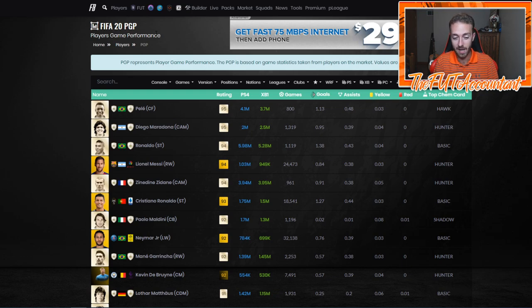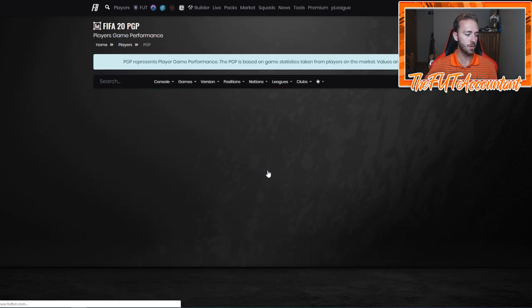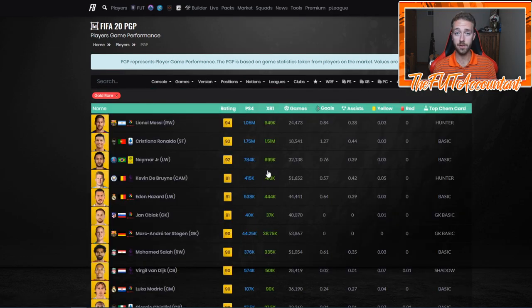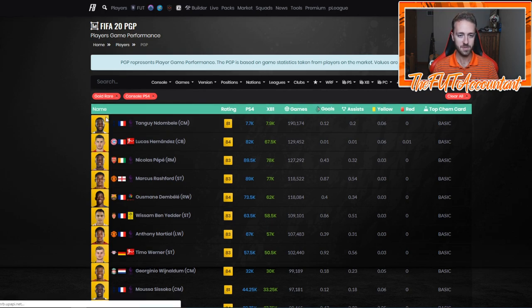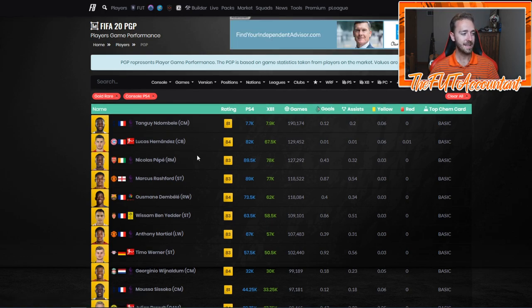The best thing that this PGP tab does on footbin is it basically tells you which cards are the most popular in FIFA Ultimate Team. I'm going to sort by version gold rare because I don't want to look at icons or informs right now — I want to focus on gold cards. If we order by games ratio and also sort for PlayStation 4, we get an even better representation. These are the cards that have been used the most in FIFA 20 based on cards listed up on the market, all those games added together and combined.